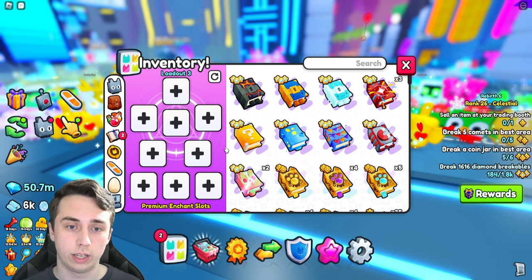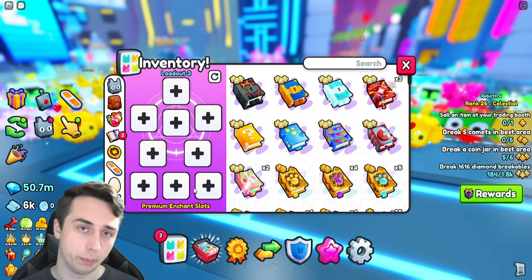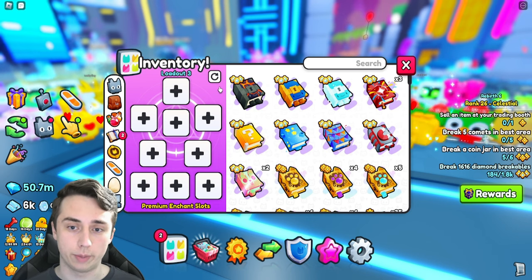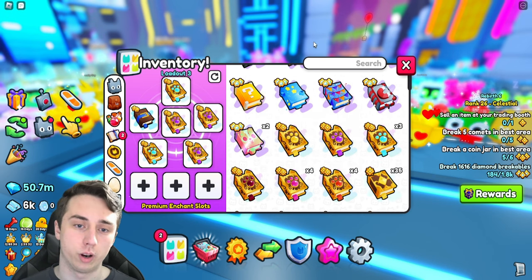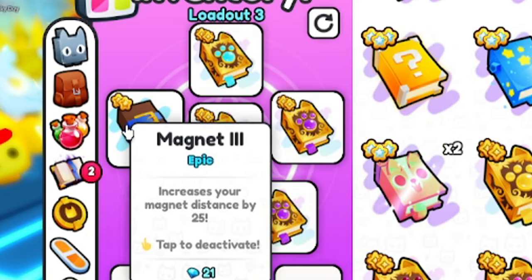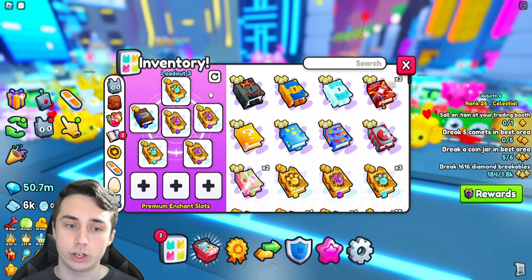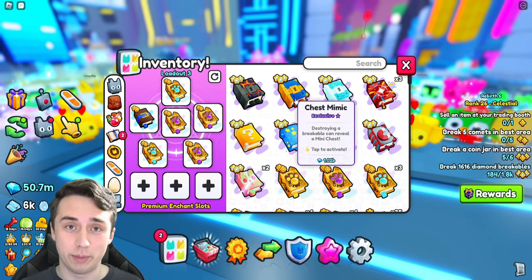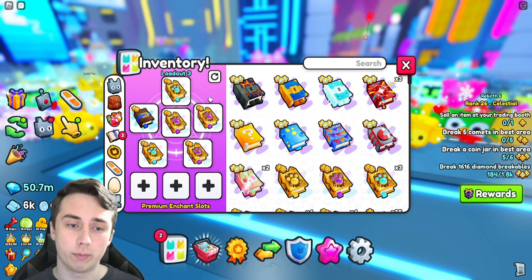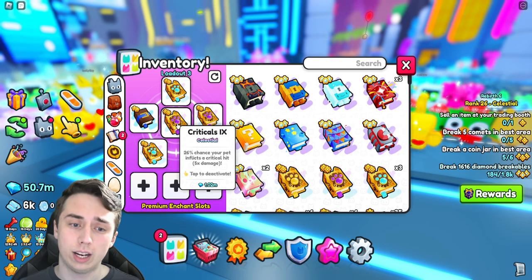Getting into the free-to-play section: if you're free-to-play, you won't have the three premium enchant slots, so I'm ignoring those. For the diamond farming enchant loadout, I'd run three criticals, two diamonds, and one magnet book — this is very free-to-play friendly. If you have something like massive comet or a chest mimic, you can try swapping out one of those criticals, though I don't really recommend it.